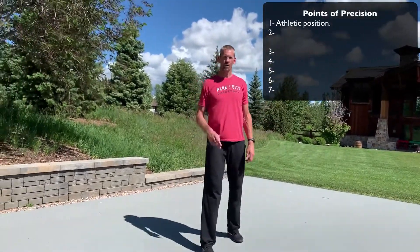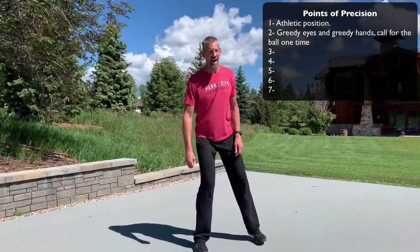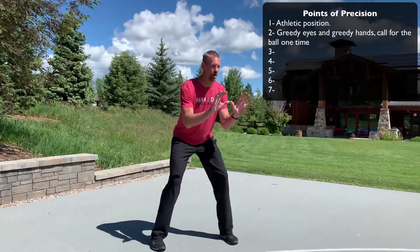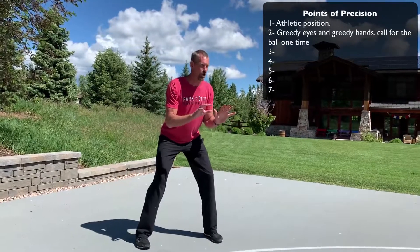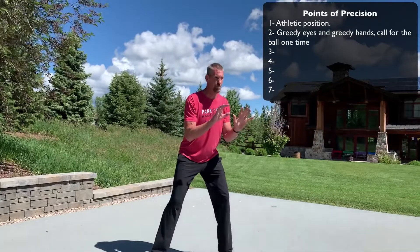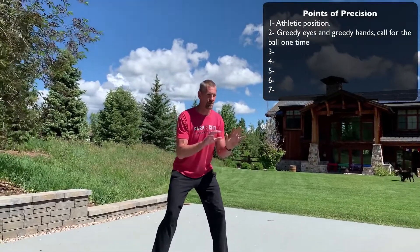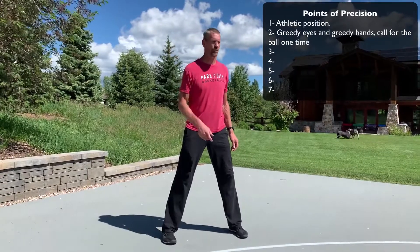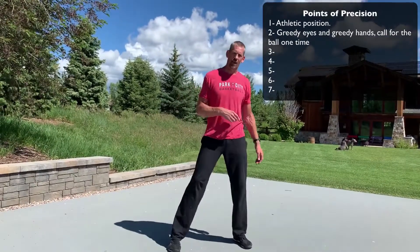Point of precision number two is that we want to have greedy eyes and greedy hands. We want to let our teammate know that we're ready to catch the ball and make a play. Our eyes are on him and our hands are up giving him a target. Call for the ball one time — you can either say 'ball' or call your teammate's name. Just say it once. Nothing worse than saying a name over and over and over. That's number two.